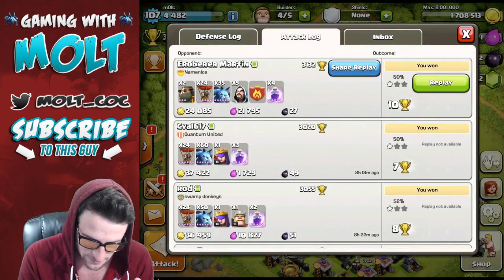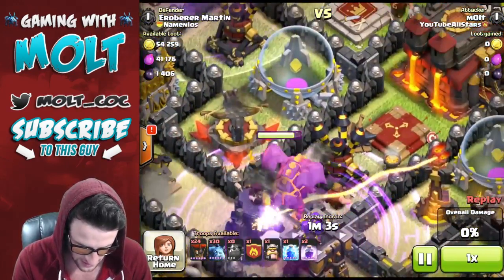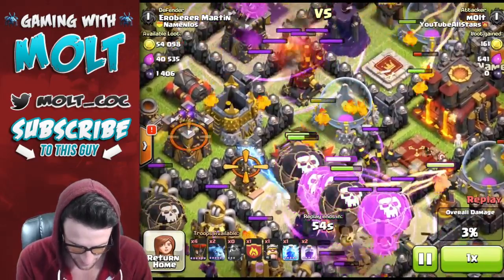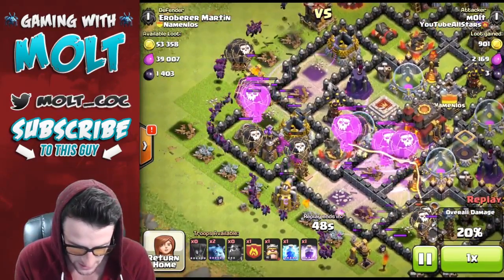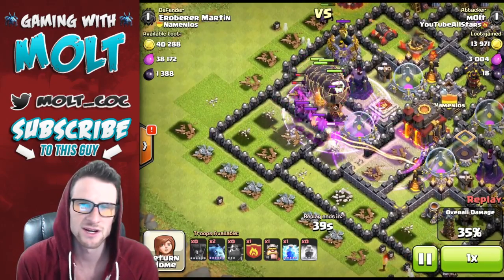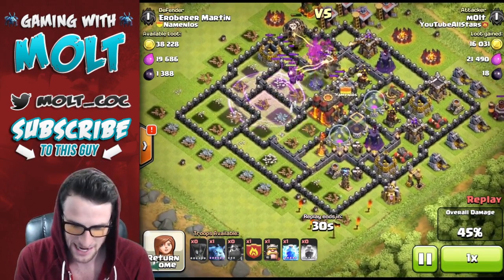Let's go ahead and replay that and watch what the Lava Hounds do. Oh look at this pause feature! Here is the Lava Hound running in — getting wrecked, still under the Rage Spell. Both of them aren't doing that much damage, and then they blew up. We're going to have to figure out a way to get the Lava Hounds better support — a troop that almost follows them. It'll also depend a lot on what kind of base you attack.